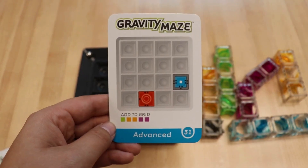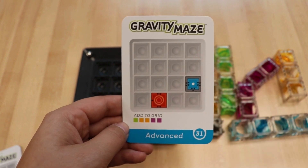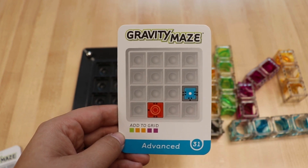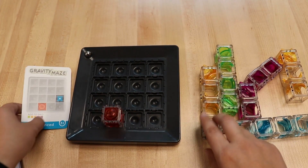As you advance you're going to start seeing different things on your card. Like here, it looks like we have to stack our towers. The outside color is the base, and the inside color goes on top of that. You're going to use the black dots to make sure you have it lined up correctly.